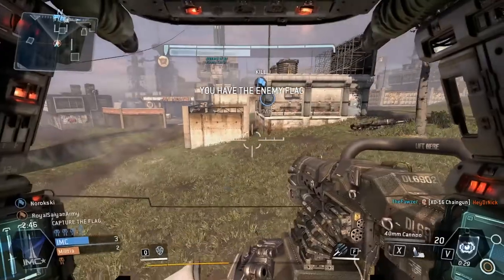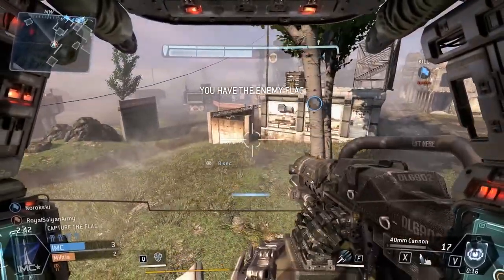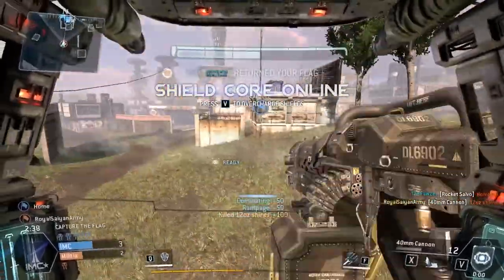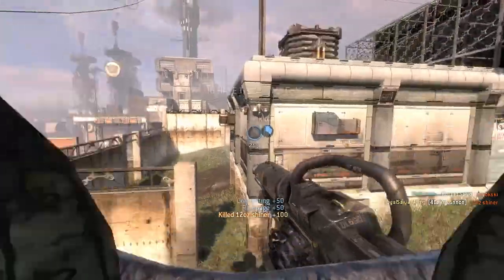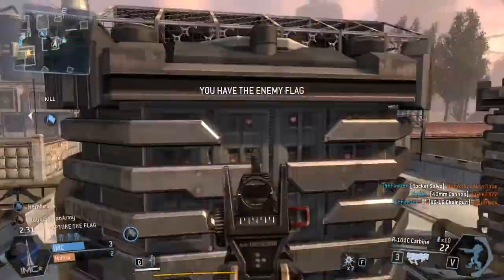Right here, I see the turret firing at someone. There's nobody on my map, but I can tell since it's firing there that there is definitely a pilot there. Grunts would still be on your mini-map. Here's a trick: just because the pilots are invisible, you can still see the exhaust off of their jetpacks, so be watching for that.